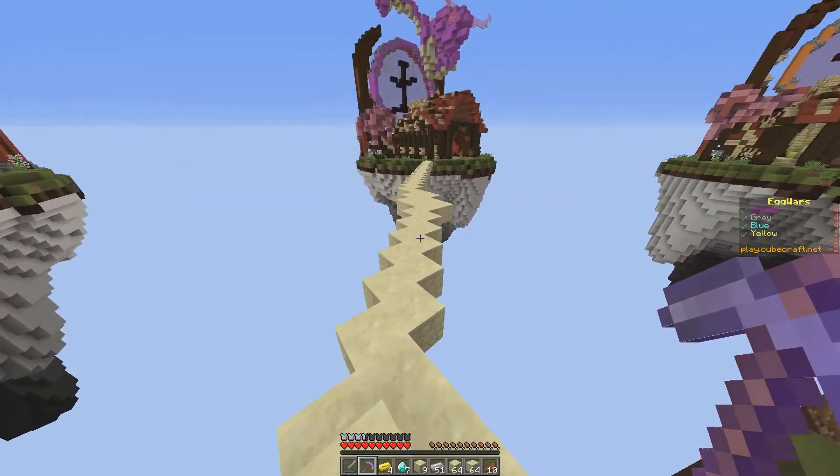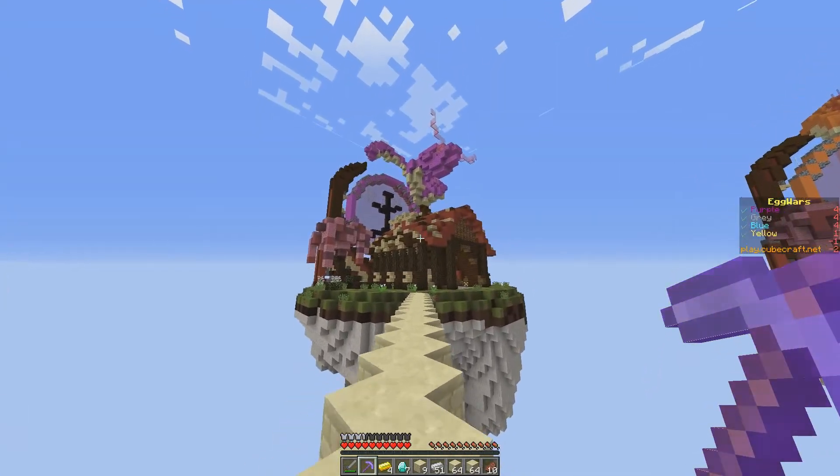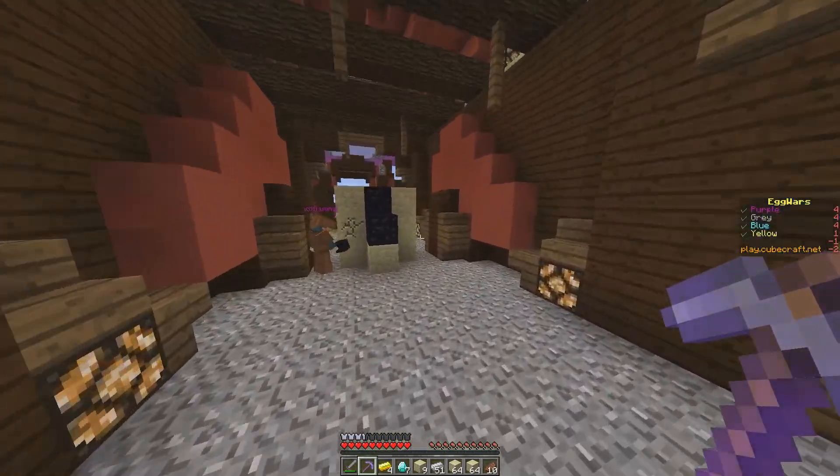Whoa, whoa, whoa, go back. Which island are we from? This one? We are purple. Yeah, the one where we're going down right now. Look up in the sky — the weird floating snake thingy above the island is purple. I don't know, but it defines the color of each island. It's a dragon.